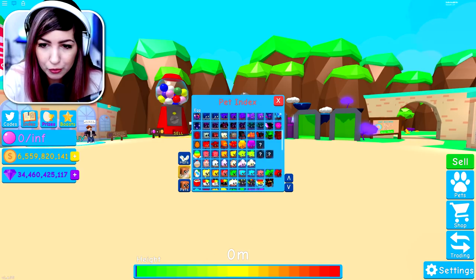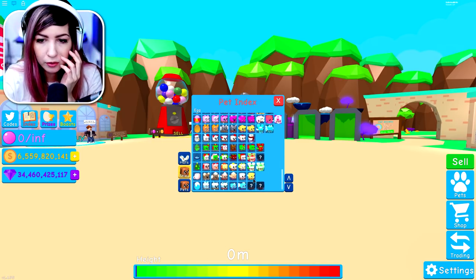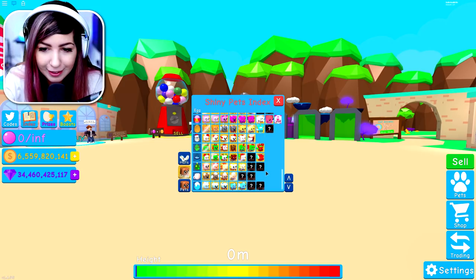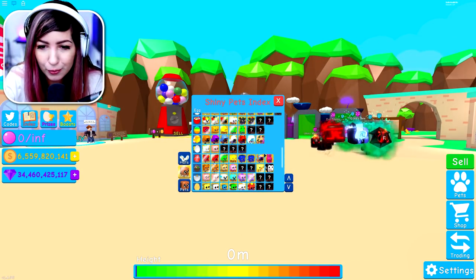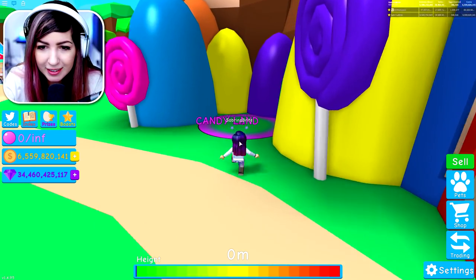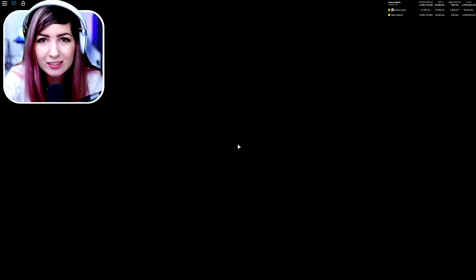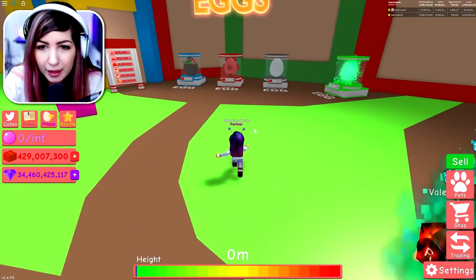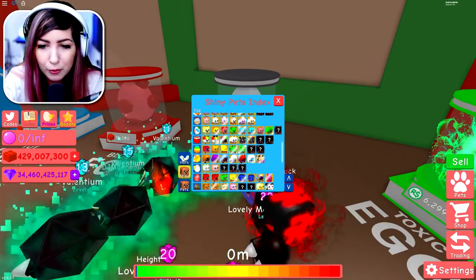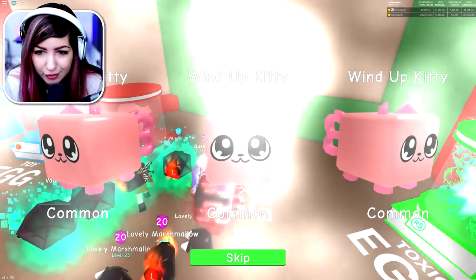So those are all the pets I'm missing. I'm missing five that I can actually get now, and including Christmas pets, eight total. My shiny index is actually pretty full, but not complete yet — I've still got a bit of work to do. I'm going to go hatch the wind-up egg in Toy Land. I have the two commons as shinies already, so I need the unique, rare, and epic as shinies. We could probably hatch a few with our shiny luck boost on.